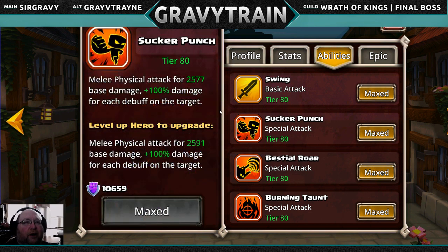Here's Sucker Punch — the ability we've been talking about. It's a melee physical attack for 2,577 base damage, plus 100% damage for each debuff on the target. So if there is one debuff on the target he's doing roughly double, and the more debuffs, the more damage. You pair him with demons and you're automatically going to get the sacrifice debuff, plus burn debuffs and all that other stuff. So he can potentially, with this attack alone, do some pretty darn good damage if you can stack on the debuffs.